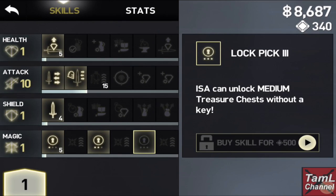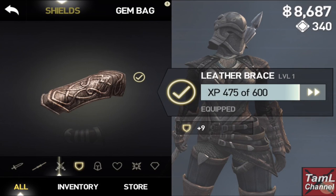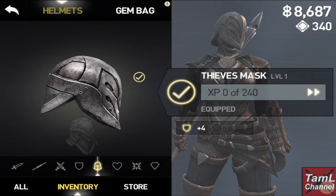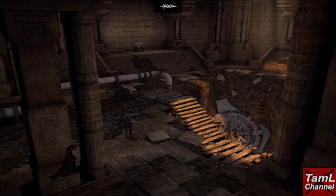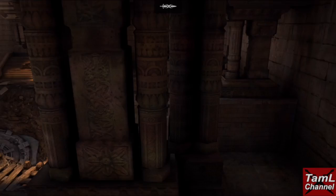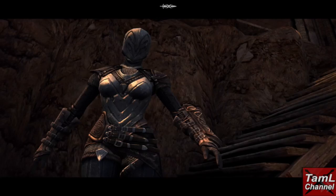I put my stat points into the bonus combo skill and got that. Then I decided to put stats into magic so that I can open the medium chest for free with Issa, because that will really help boost up my gold and equipment — I could do with anything at the moment. I think that was the best way to go. I'd suggest, like I've done, get the combos and the gem removal first, then start going for the medium chest. I've collected everything around the map here and now I'll be on to the boss.